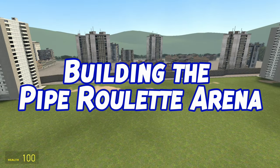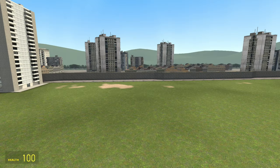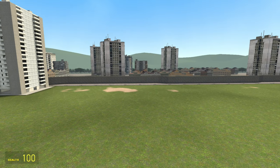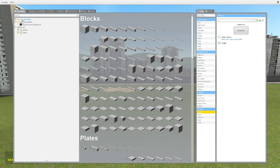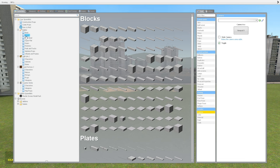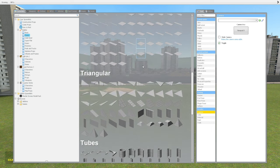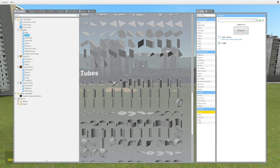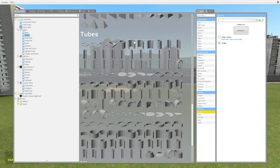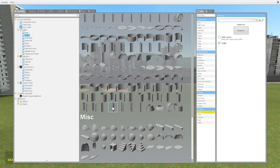Let's go over the basics of how to build a Pipe Roulette base. First, what we like to do is start with building a pipe. Hold Q to open up your menu, go to your spawn lists, then builder and plastic. What we use for the pipes is under tubes — it's literally a tube — and we use the longest one, which is 4 by 4 by 16.